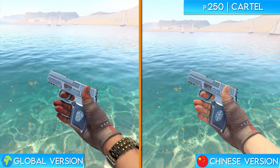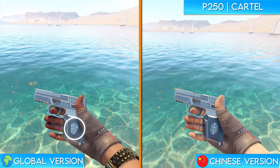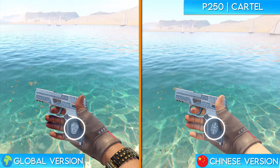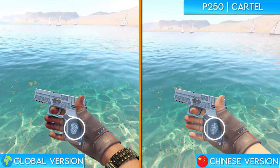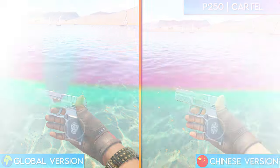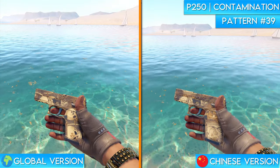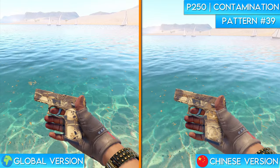Next up is the P250 Cartel. As you can see on the global version of the skin, there's a large skull on the handle of the weapon. The Chinese version, however, changes the skull to an oval shape with an eye in the center of it. The design is pretty cool and kind of reminds me of the Illuminati. Like many of the other skins on this list, the P250 Contamination is another pattern-based skin with skulls on it in the global version of the game, and much like some of the other skin changes, this one too changes the skulls to gas masks.